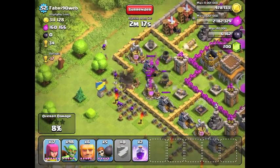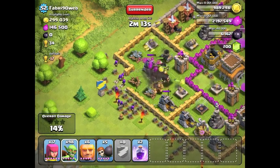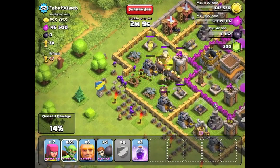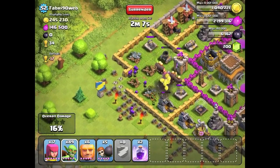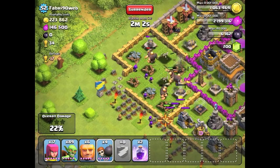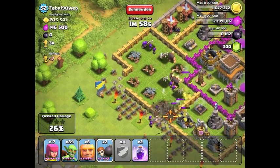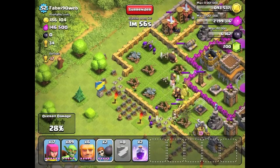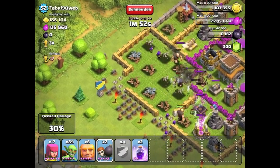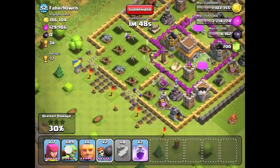The vast majority of the gold is in the mines, and we know that because with my town hall level 9 and theirs being town hall level 8, the maximum amount they can store in their resource storage is about 200,000. We can see there's not much in their resource storage because you can't see any gold in the bottom. So we know that most of the gold is in the mines.